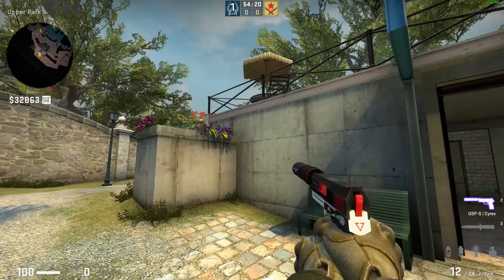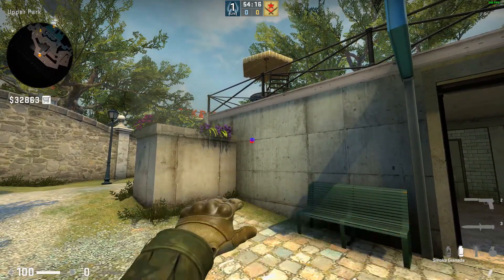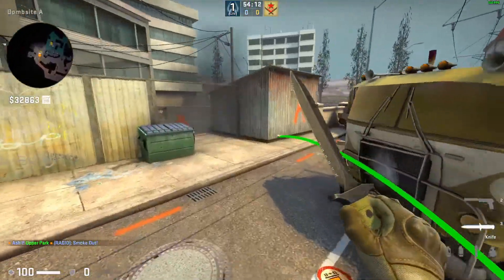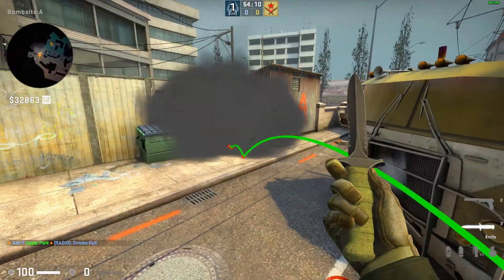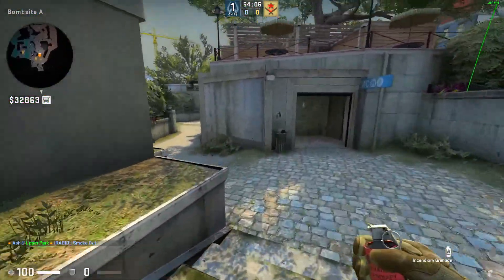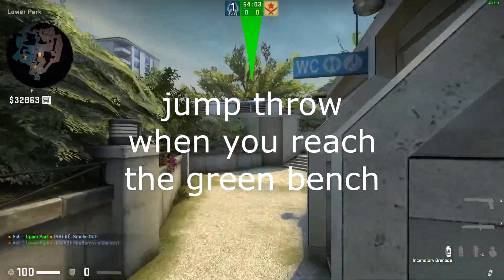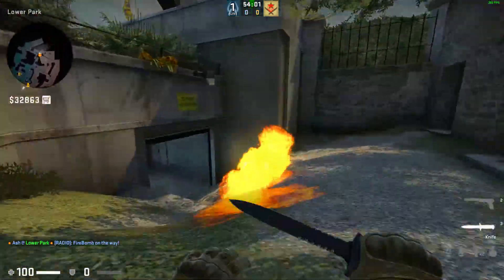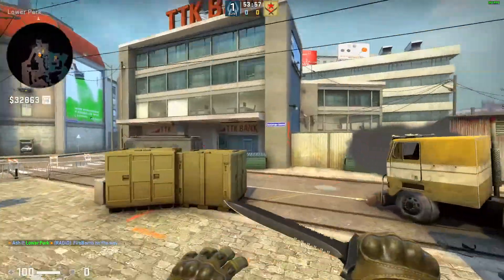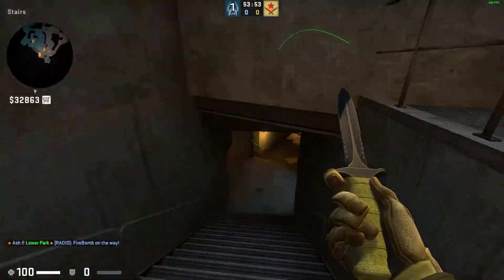Just come to the middle of this white line, aim at this dot, and then you jump through. CT molly default — if you're running to connector, it stops thieves from rushing.